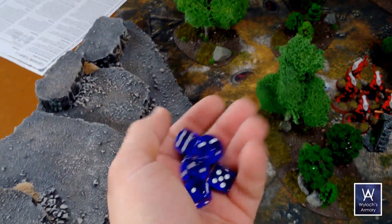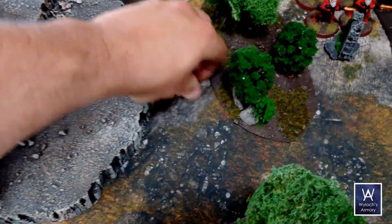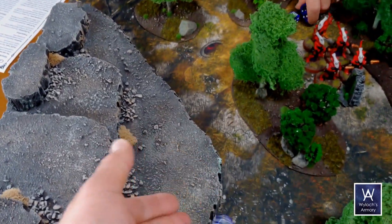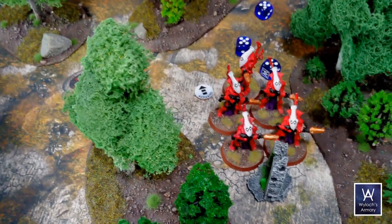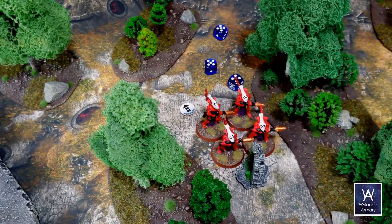Gauss rifle array — five dice hitting on threes. Three hits, no rends. Three saves on them. Then the doom cannon — hits and has blast three, so it becomes three. Three wounds go through, one of them dies. They are still at more than half their strength so they don't have to take a morale check.